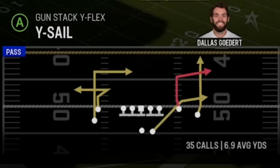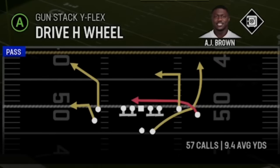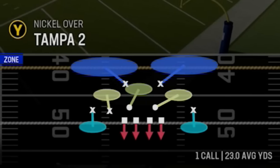That's pretty much it for the dink-and-dunk plays — everything else is going to have at least one one-play touchdown included. The best dink-and-dunk play in the entire formation, in my opinion, is the drive H wheel. Let's go coverage by coverage starting with Tampa 2.